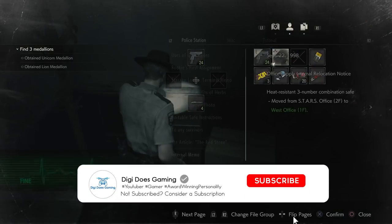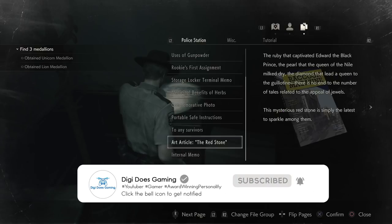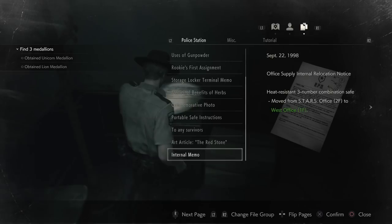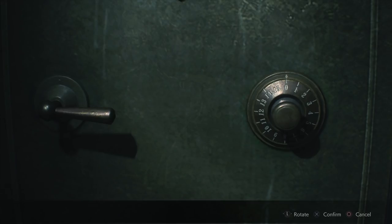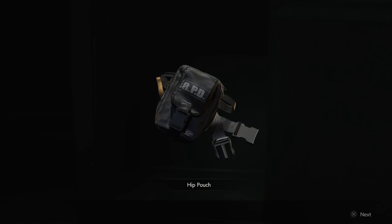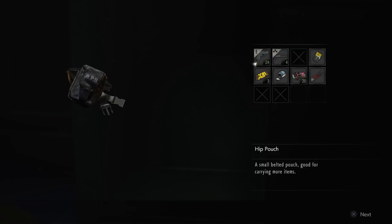Is there a memo here? Internal memo — left 9, right 15, left 7. Let's crack this bad boy open and see what we've got. 15, 7. What have you got for me? A hip bag. So what the hip bag is going to do is it's going to extend or expand my inventory by two slots.